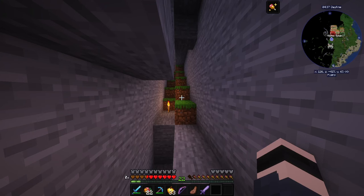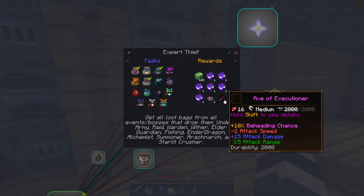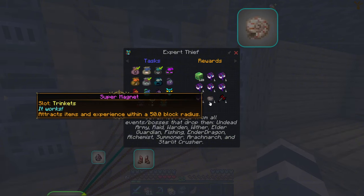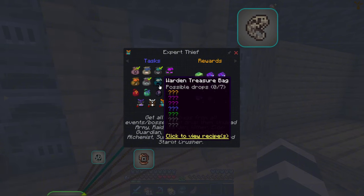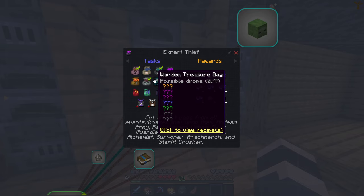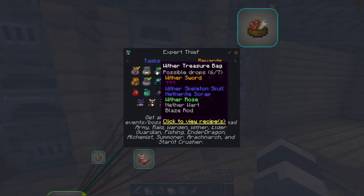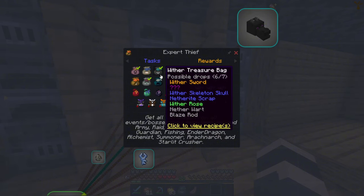By the looks of it we can get an Axe of Executioner — it has a chance to behead monsters, and each level of looting adds five percent to the beheading chance. The attack damage and super magnet with a 50-block radius looks cool. There's also an elder guardian treasure bag and a warden treasure bag — both mobs we can kill for more loot. For the wither treasure bag we are missing the purple drop, so maybe we can kill one more wither.